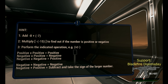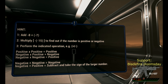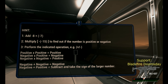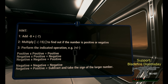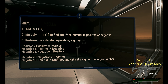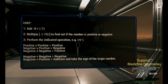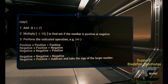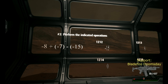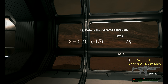Add minus eight plus minus seven, multiply by minus five — fifteen. To find out if the number is positive or negative, perform the indicated operation: positive times positive equals positive, negative times negative equals positive, negative times positive equals negative, negative plus negative equals negative, negative plus positive — subtract and take the sign of the larger number. Let's check this out, use a bit of math.